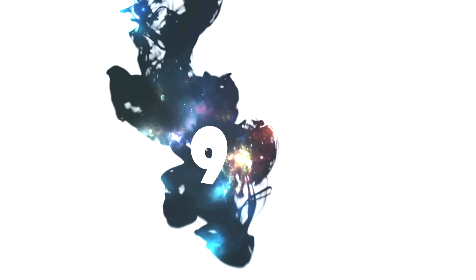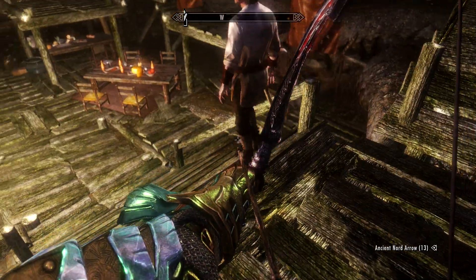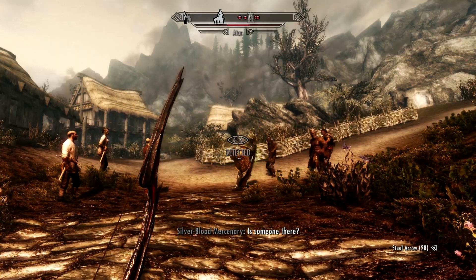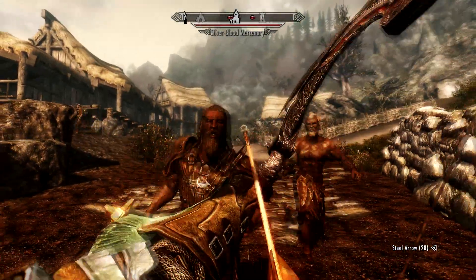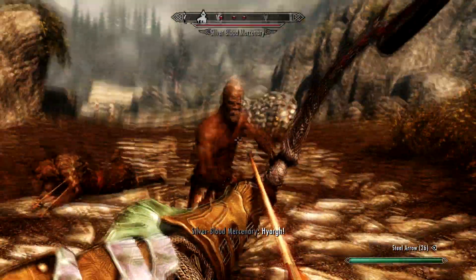Number nine: Skyrim does not actually have location damage. This means you will deal the same amount of damage whether you hit the enemy in the head or in the leg or the knee. The only reason for hitting them in the head is style points. There are of course mods that exist for Skyrim that you can install to change this, because personally I really like location damage and it makes a lot of sense.